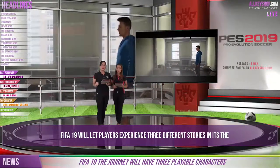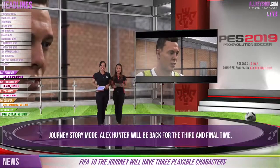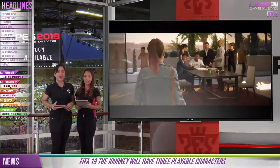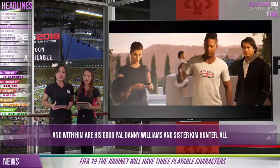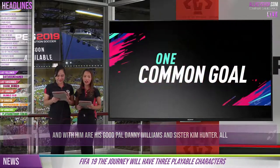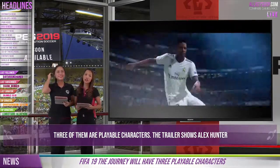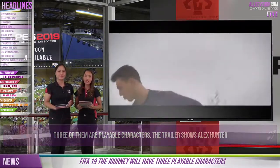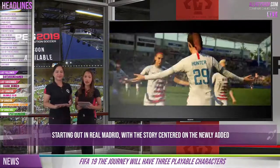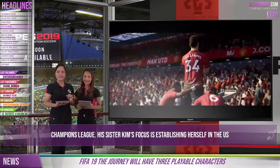Now let's talk about FIFA 19. Players experience three different stories in the Journey story mode. Alex Hunter will be back for the third and final time, and with him are his good pal Danny Williams and his sister Kim Hunter — all three of them are playable characters. The trailer shows Alex Hunter starting out in real life with the story centered on the newly added Champions League. His sister Kim's focus is establishing herself in the US national team, while Danny is shown on a Manchester United trip.